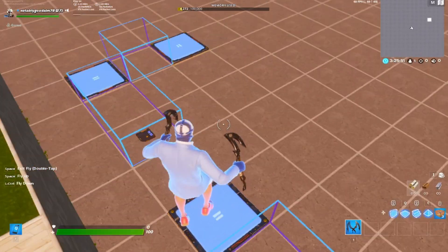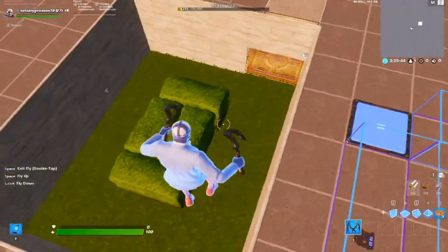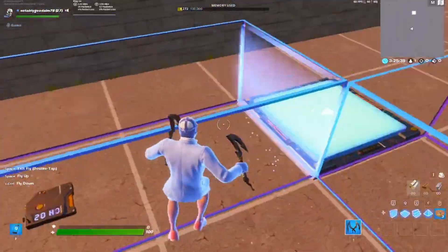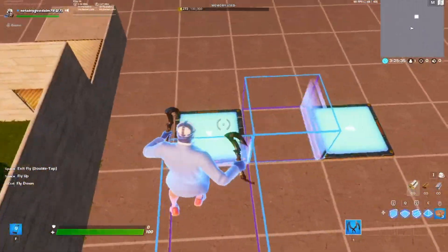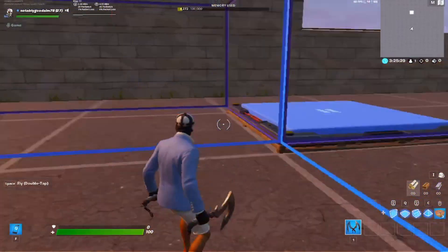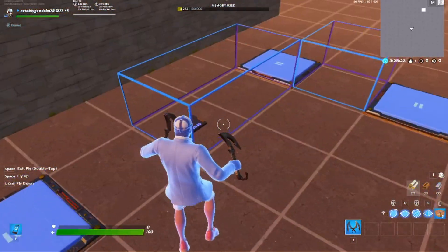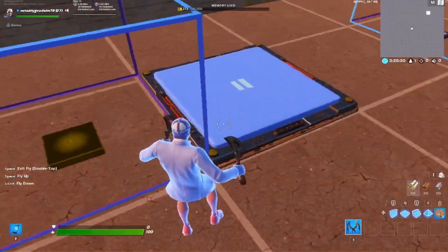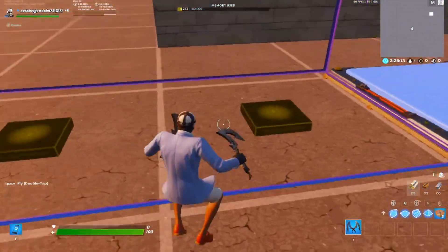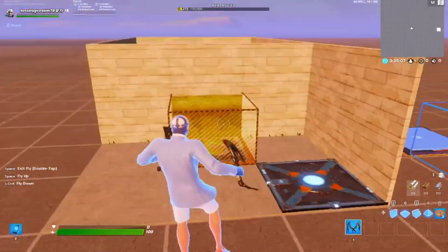This is how it works: when it sees you, it will start going here after the pressure plate. But when the player leaves the sight, it's going to activate this and keep undoing that so it can't reach it. Once it keeps track of you again, it's going to stop this and allow that to happen. Then the same thing goes over and over again, and once it hits this, it's going to activate the alarm sound and activate the barriers.